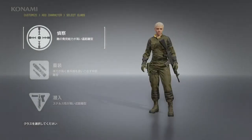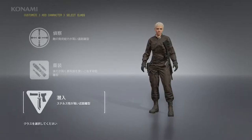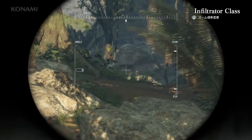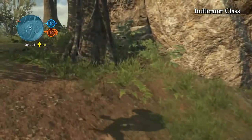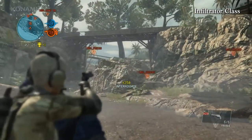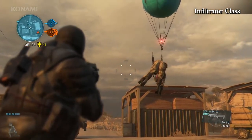Next, you choose your character's specialty from the following three classes: Scout, Enforcer, or Infiltrator. Infiltrators excel in close-range combat, they're very quick on their feet, and they can be very lethal when paired with stealth camo. Here we see an infiltrator sneaking up behind an enemy to interrogate them and extract the location of opposing team members. You can also sneak up on enemies and kidnap them using the Fulton as well. If stealth is your thing, then the Infiltrator class is the one for you.